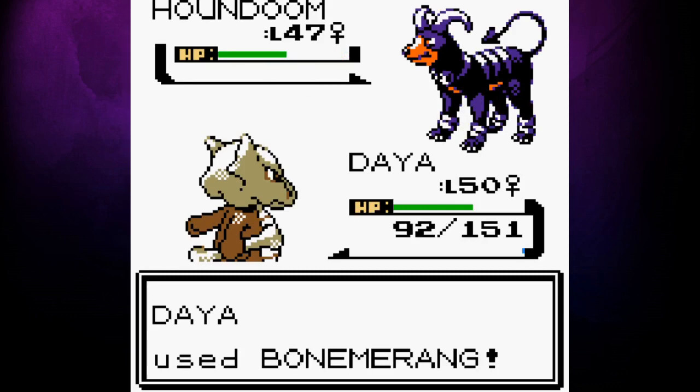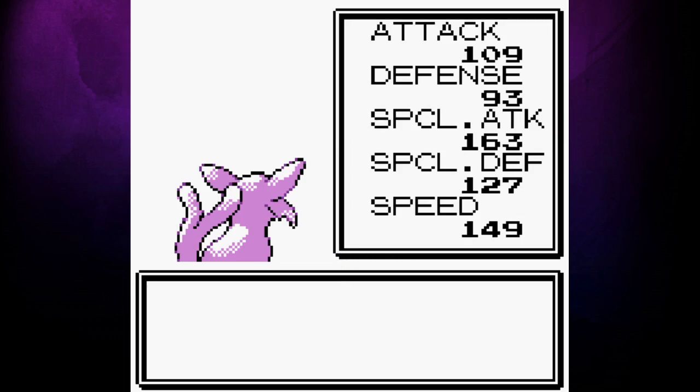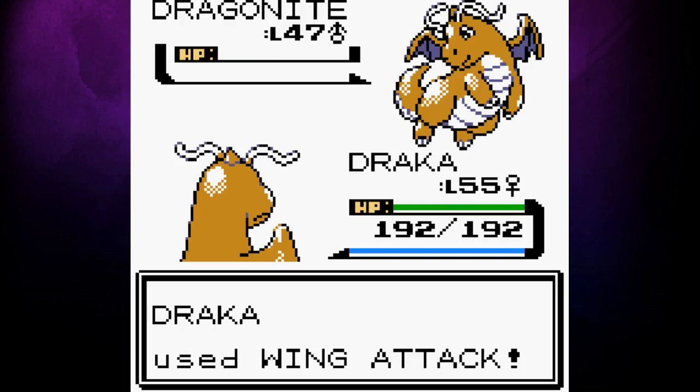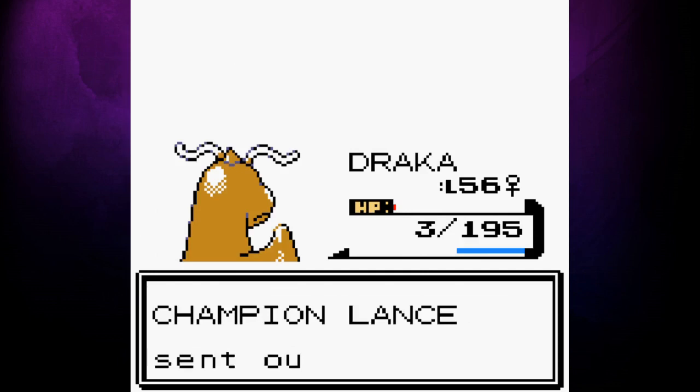Finally, it's time to face off against Lance. His team is made up of three Dragonites, a Gyarados, an Aerodactyl and a Charizard. Varaya was able to knock out his first two Pokemon before going down to a Hyper Beam. After Dracca and Magnolia take out a second Dragonite and Aerodactyl, Lance's main Dragonite almost knocks out Dracca. She just about survives on three HP though and takes him out, leaving just Charizard. One Surf from Feraligatr ends the battle and rolls the first set of credits.